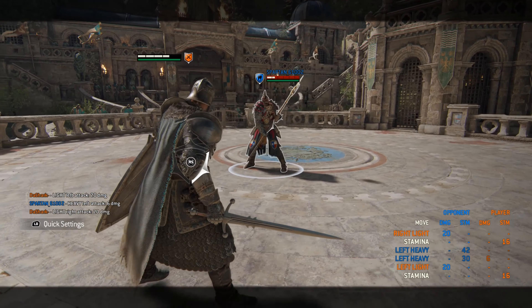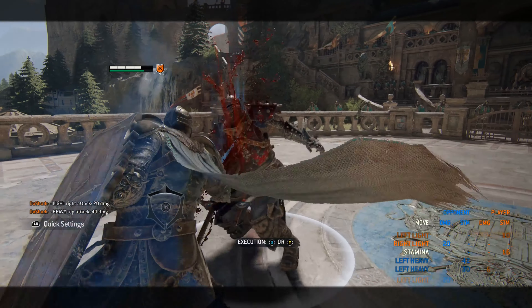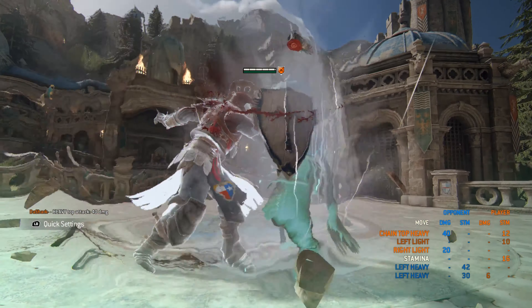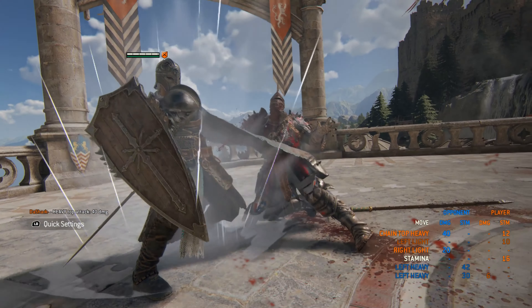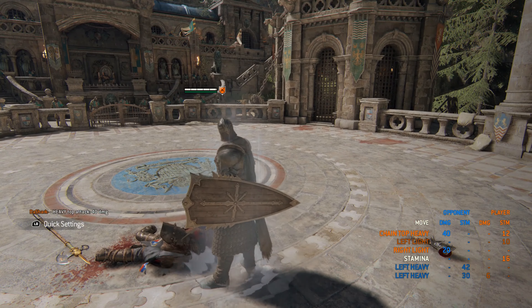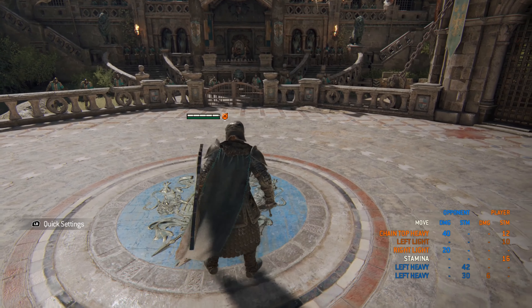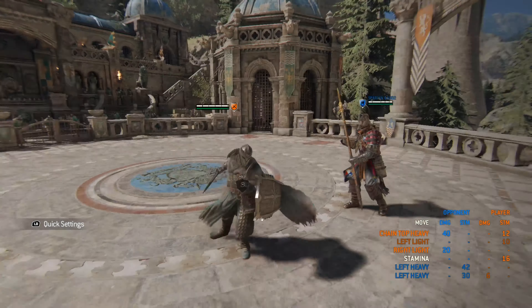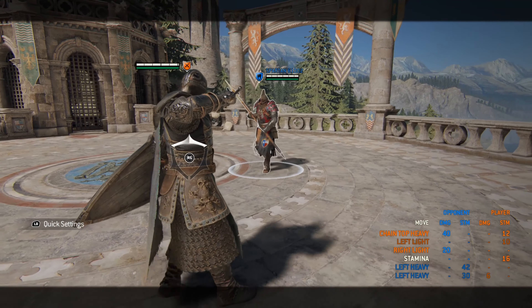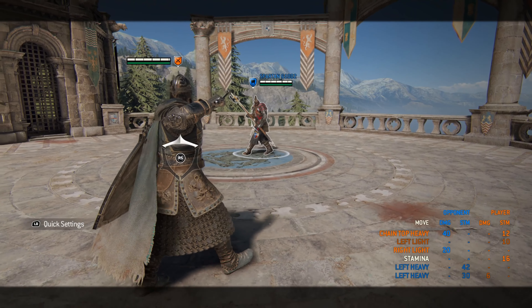Another thing to mention is his heavy finishers are undodgeable as well. So if an opponent tries to dodge, they will basically either be hit or be blocked — you cannot dodge the second heavy. However, you can be out of range of it, which is very unlikely considering how much forward tracking it has. Things to keep in mind, especially for later in the tutorial.